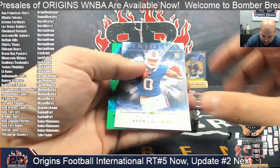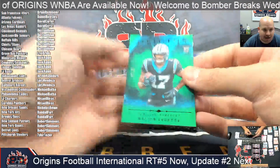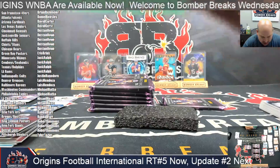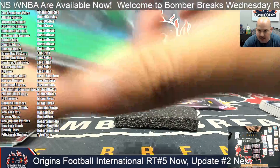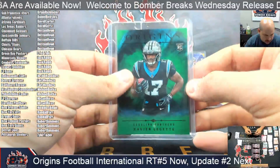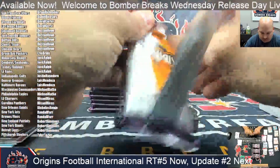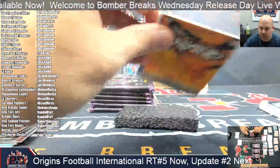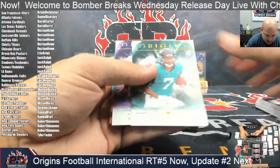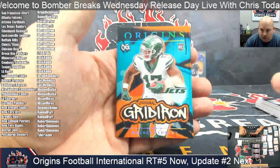I agree with you, man. Here's a nice looking card — to 10. It's going to be Xavier Leggett of the Carolina Panthers. Michelle, that is yours — 3 out of 10 on the Xavier Leggett. Xavier Leggett there, Panthers green. It's funny that you brought that up — yeah, we were just talking about that. Brian Thomas Jr. rookie. Turner and Malachi Corley.